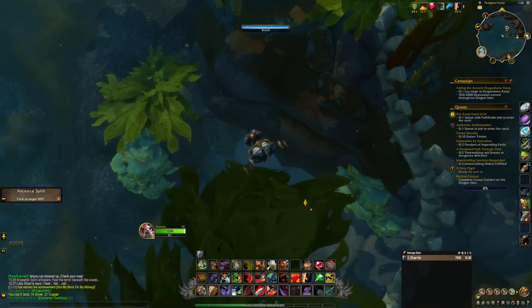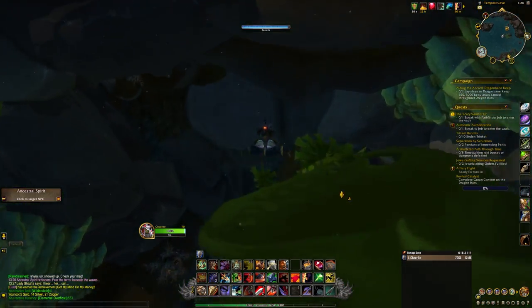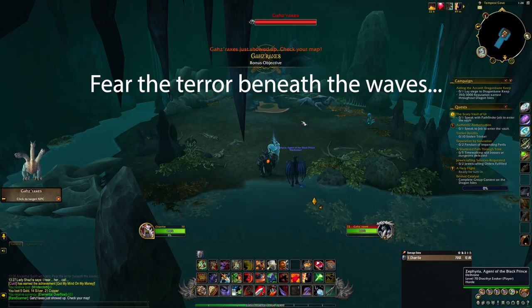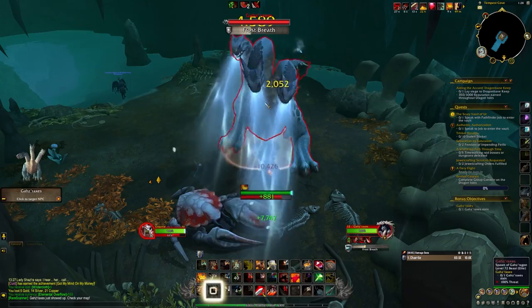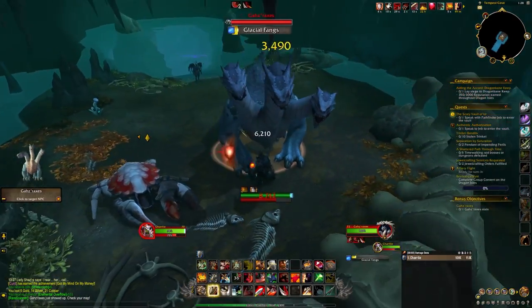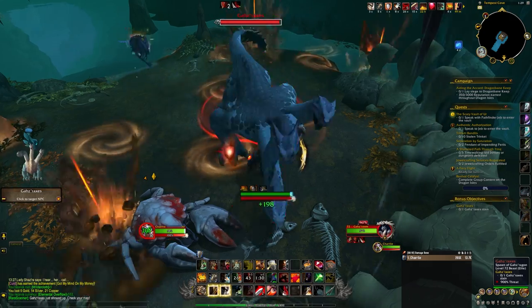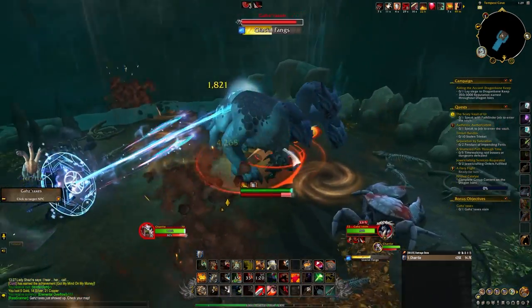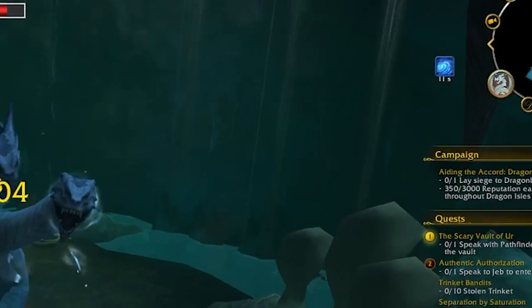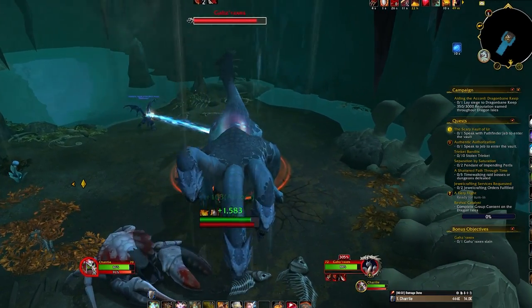In an underwater cave on the west side of the Reach is Gazraxxus. The spawn forecast emote is: 'Fear the terror beneath the waves.' Gaz will cast Frost Breath, a frontal cone attack that freezes anyone hit for 3 seconds; Quaking Roar, which causes rocks to fall from the ceiling; and Glacial Fang, which hits 3 nearby enemies and reduces their movement speed for 12 seconds. Glacial Fang can be interrupted.